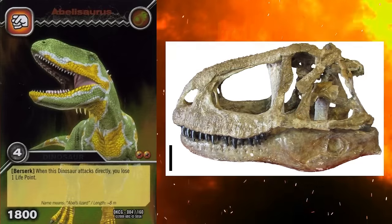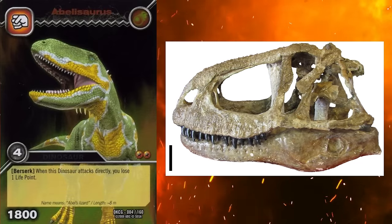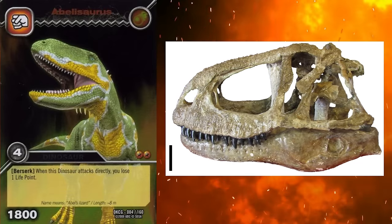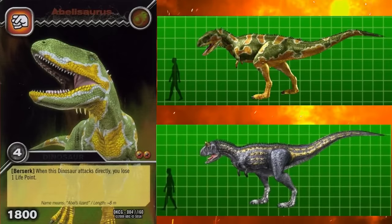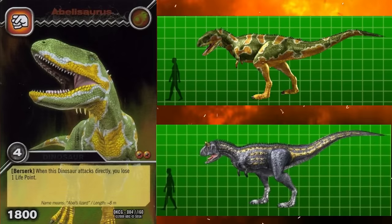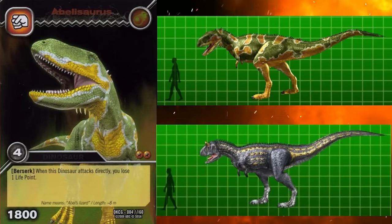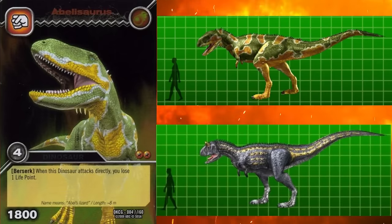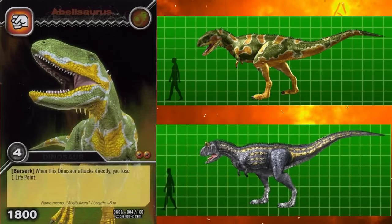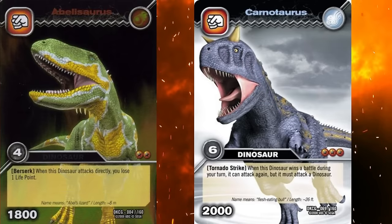Abelosaurus is only known from a single partial skull, making the animal's overall size difficult to determine. It has consistently been estimated as similar in size to other South American Abelosaurs, such as Carnotaurus. What I find so strange about that is that Carnotaurus is typically restored at around 8 metres long, larger than Abelosaurus at roughly 6 metres long, yet it is in the wind element.